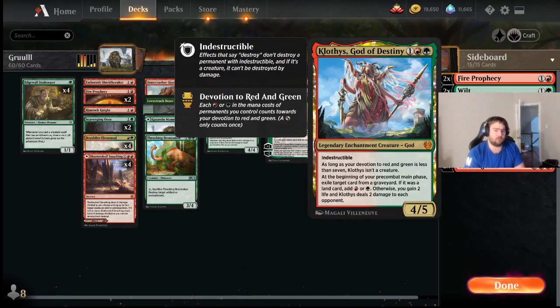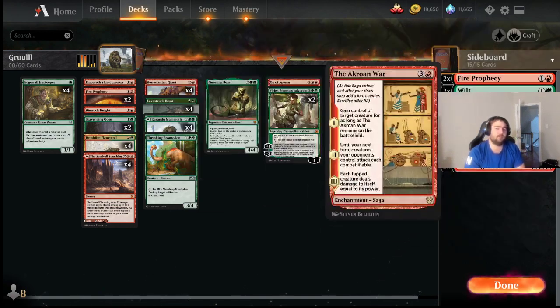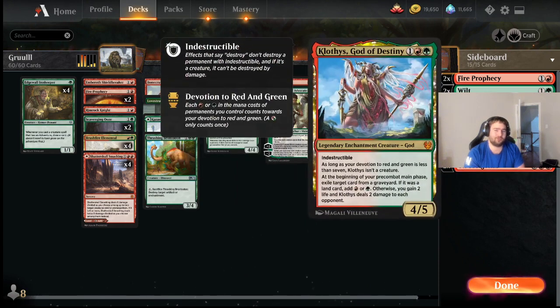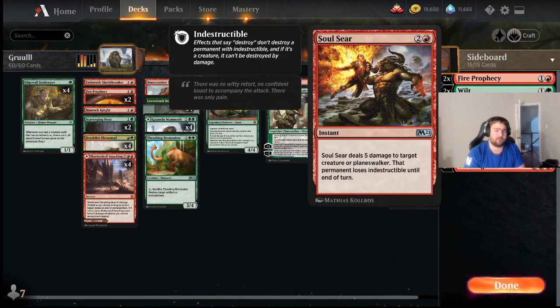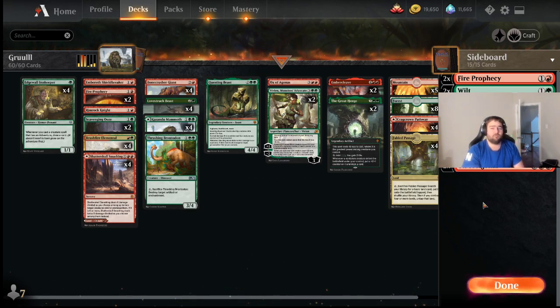Questing Beast comes out a lot but I want it against Esper Doom, which is why I have the one copy. This is a metagamed list — I've gone down to only two Klothys, even though Klothys is an amazingly powerful card that completely hoses Rakdos and is quite good against Rogues too, but those decks are on a little bit of a downtick. Two Akroan Wars you can play some in the main for the mirror, but it's not amazing outside the mirror. I also have Soul Sears, which are new additions. They're good in the mirror and against decks trying to beat me with big creatures like Bane-Slayer Angel.